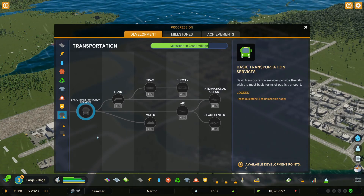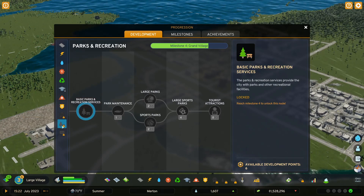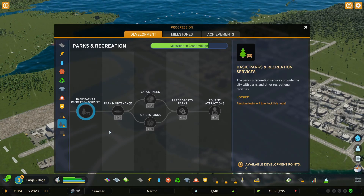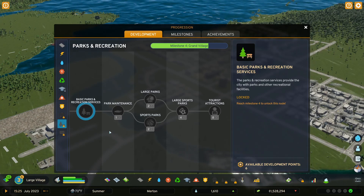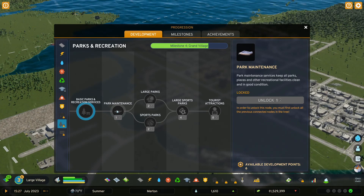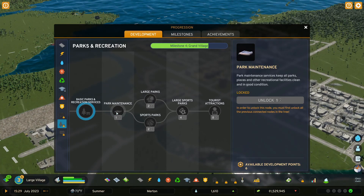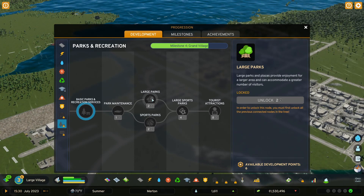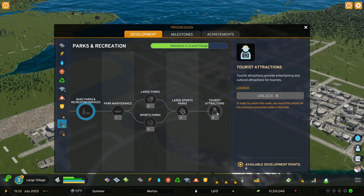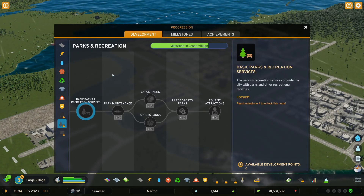When it comes to transportation, I would definitely be thinking seriously about staying with just the taxis and buses for your early game. For parks and recreation: parks really help with land value — it doesn't seem to help much with happiness, more with land value. Once you go that route, you're going to need a park maintenance building. I would go in the direction of a large park if you're going to do it — you can do park maintenance and a large park, or park maintenance and a sports park. I wouldn't go much further than those; the large sports park or tourist attractions I would save for a bit later. This is a development tree you can hold off on for a while.